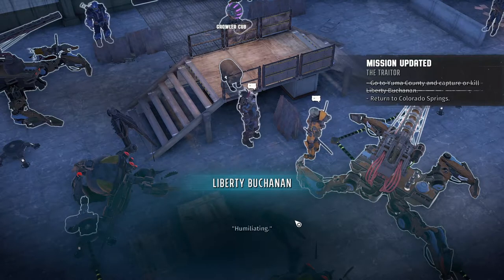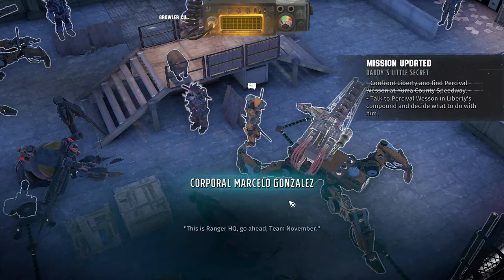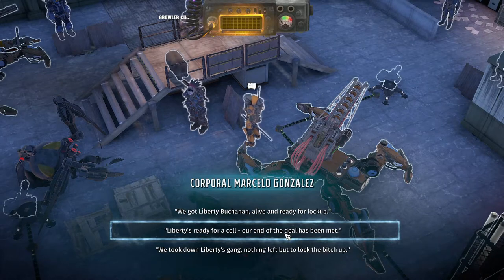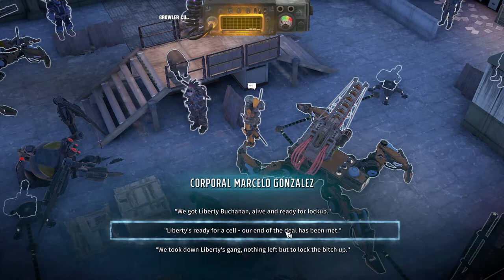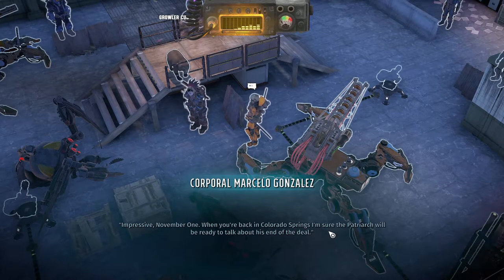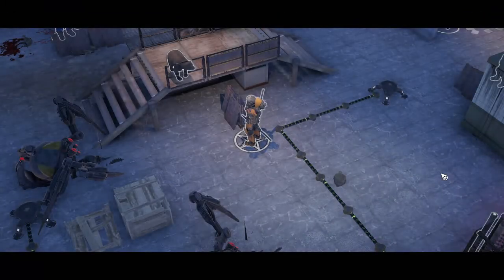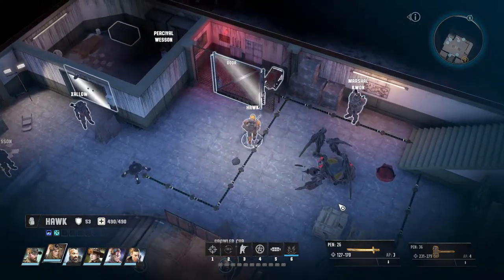Talk to Percival Wesson in Liberty's compound and decide what to do with him. 'This is Ranger HQ, go ahead Team November.' 'We got Liberty Buchanan alive and ready. Our end of the deal has been met — we took down Liberty's gang, nothing left but to lock the bitch up.' 'Impressive, November One. Transport is inbound to pick up one Liberty Buchanan. Well done, Team November — over and out.' All right, Liberty is in the pen!